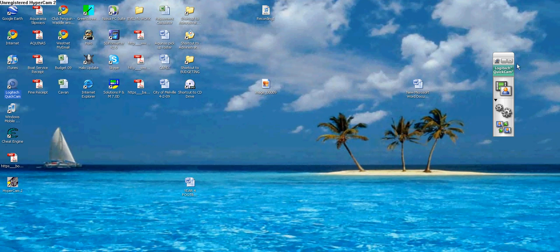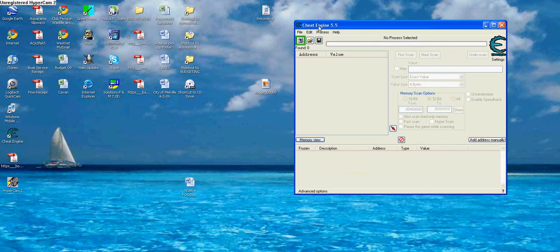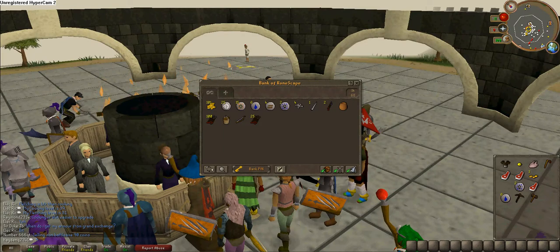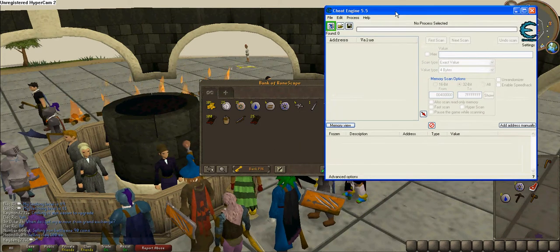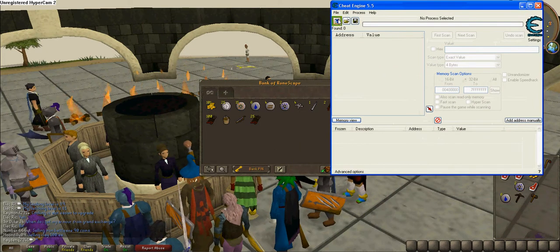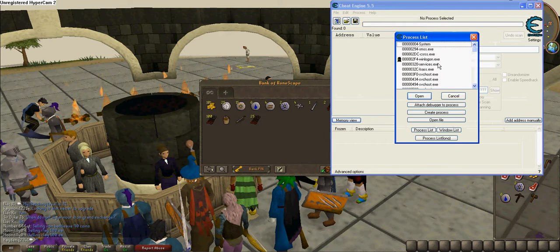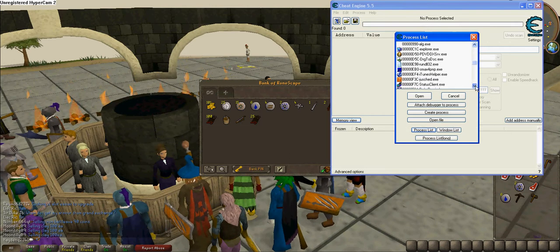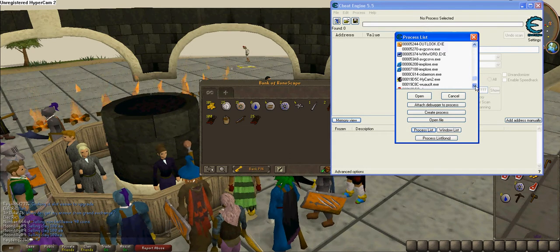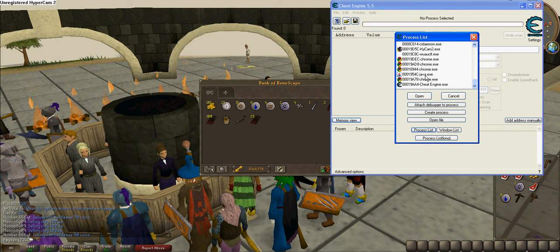Alright, sorry — Cheat Engine, Cheat Engine here. Alright, put Cheat Engine up. Get RuneScape up. Cheat Engine, alright, so you've got three there. And you've opened it up, there should be a flashing icon in the corner — click that. Now if it isn't like that, you've got a process list. Then you look for Java, Java.exe, click that.